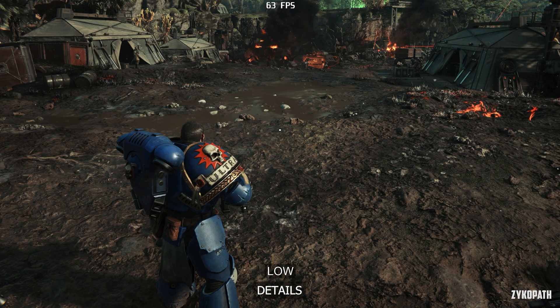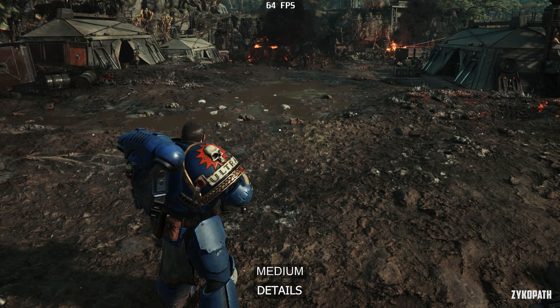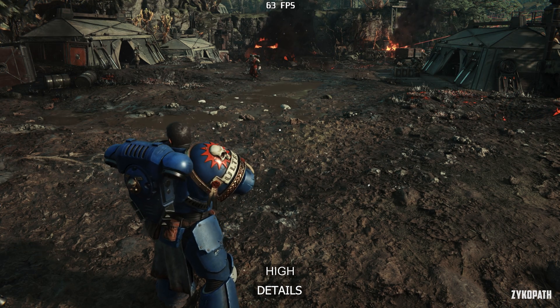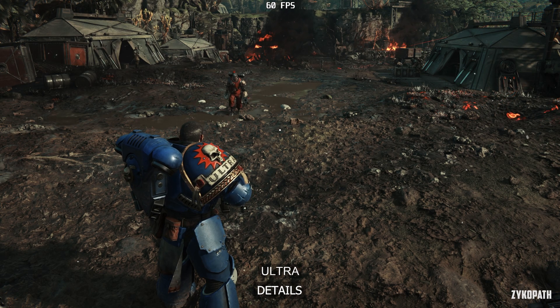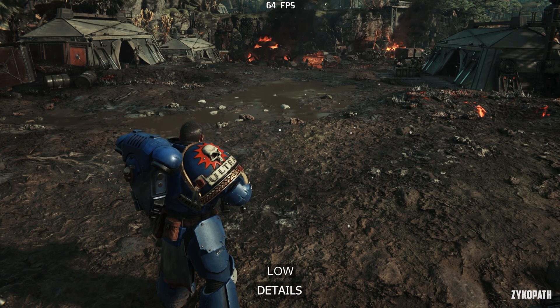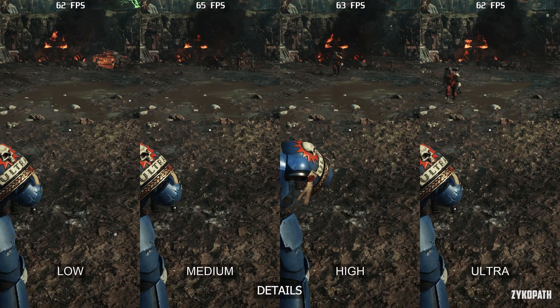The detail setting has a vital impact on the game's world, with Low, Medium, and High having gradual improvements to image quality, while Ultra doesn't really look any different from High and can decrease fps even more. Use High for the best balance.